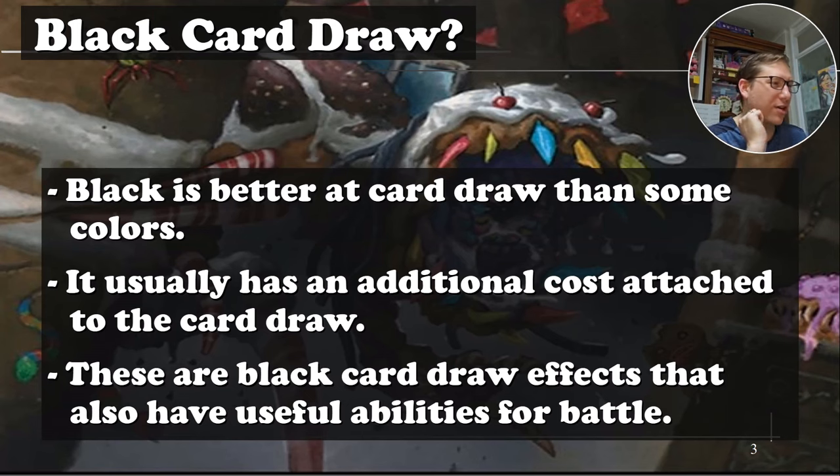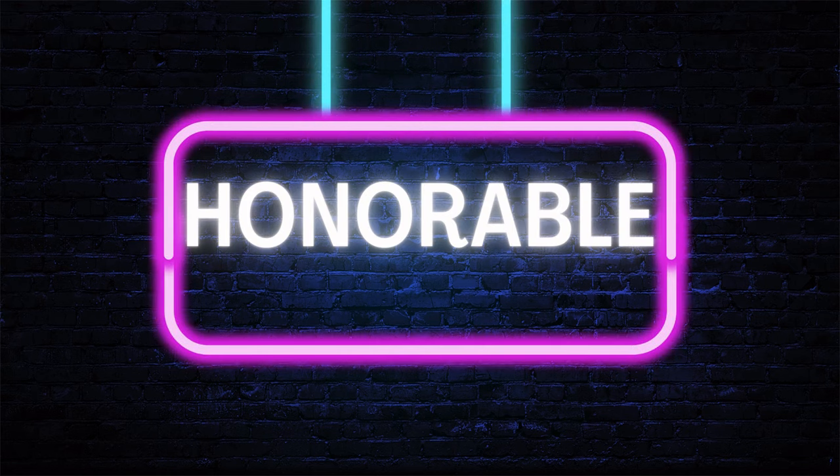Black is better at card draw than some colors. It usually has an additional cost attached to the card draw — red a lot of times will have you discard then draw, or exile from the top of your deck. Black does have actual card draw but it's usually attached to paying life or sacrificing a creature. These are black card draw effects that also have useful abilities for battle, which is very important for Mardu because it's very aggressive.